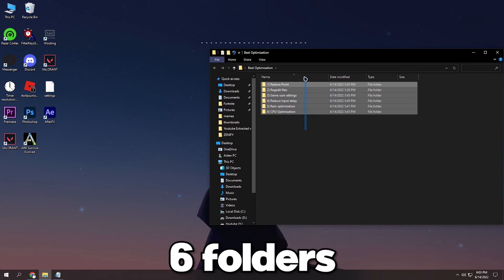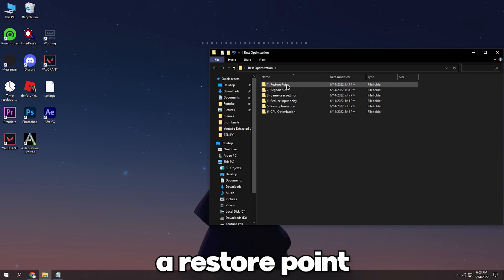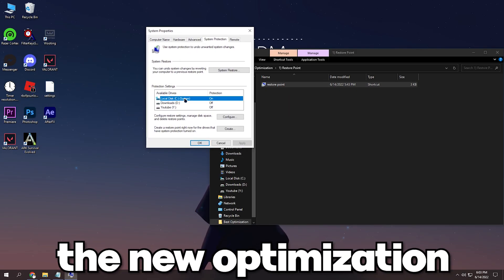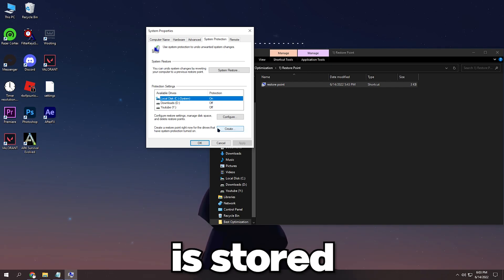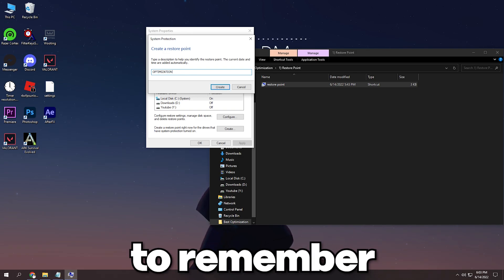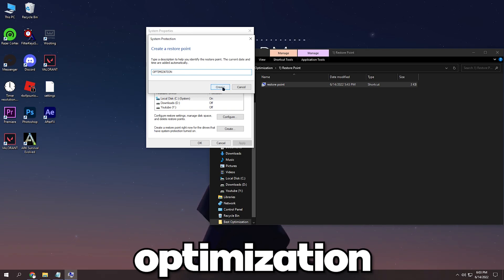The pack contains six folders. Let's make a restore point first — this will be our backup if you didn't like the new optimization. Create a restore point where your system files are stored, press create, then type anything easy to remember. For this video I'll put 'optimization'.